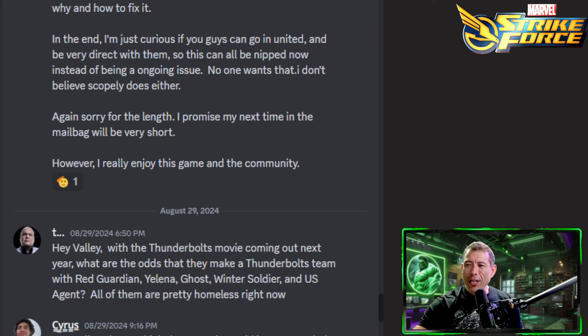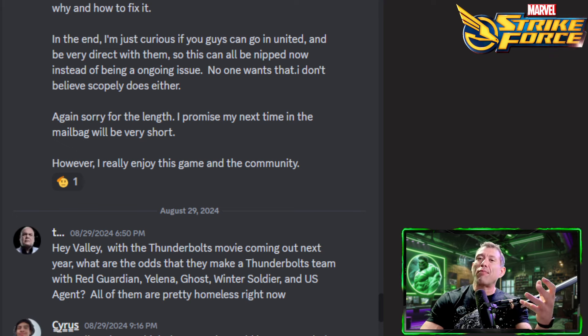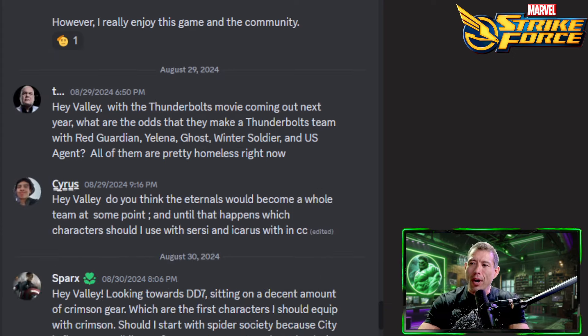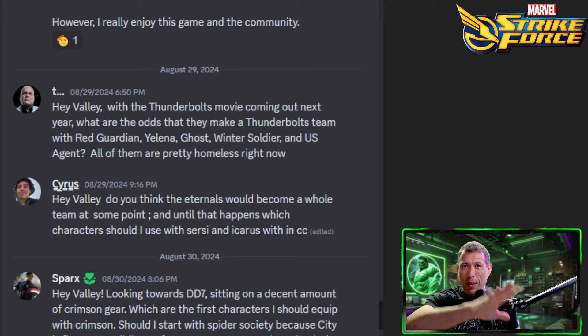It's important that when we get feedback we take it seriously. I am just curious if you guys can go in united and be very direct with them so it gets resolved now instead of being an ongoing issue. I believe Scopely does not want that either. What Scopely wants is a good game — they realize the problems. Not all of them can be solved right away, but when I have conversations with them they do know what the issues are, and that gives me hope.